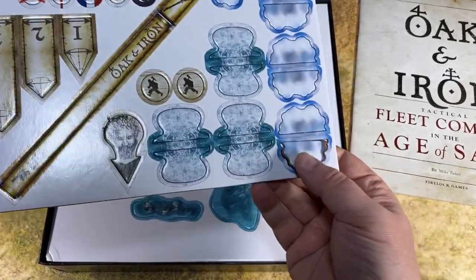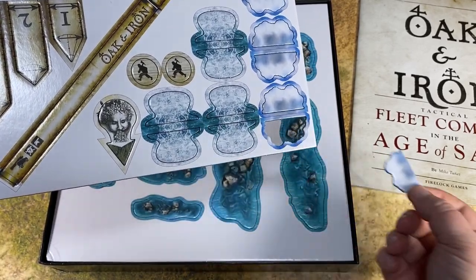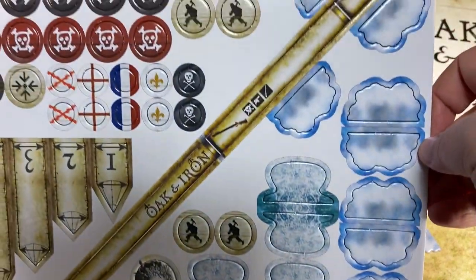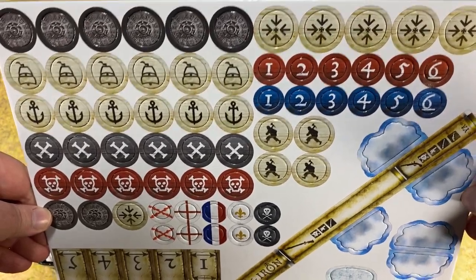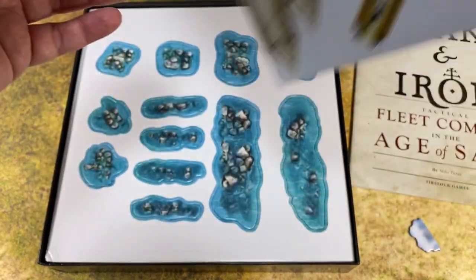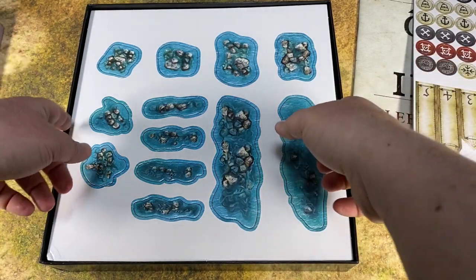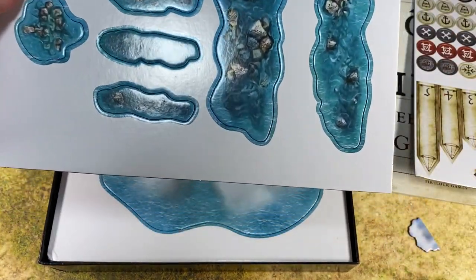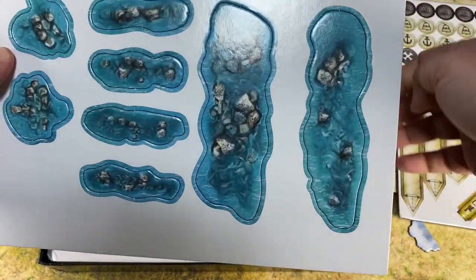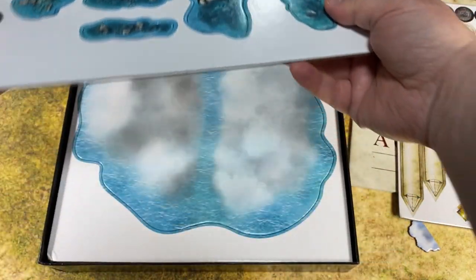So let's start getting into the box. You get these punch-out token sheets — you just pop them all out and they're all the tokens in the game. They represent movement, measurement, and all sorts of gameplay elements. There's a wind gauge for wind direction, and at the beginning of the game you take turns placing terrain from a variety of assorted token options.